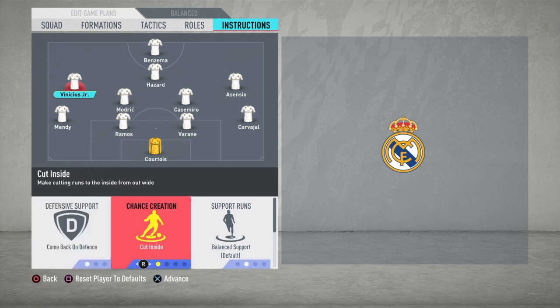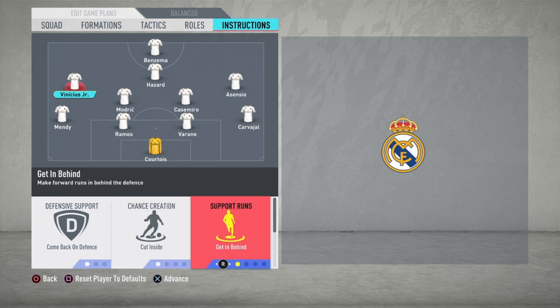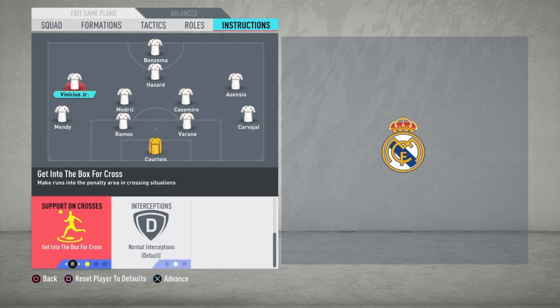For Vinicius Jr: cut inside — we all know he's very fast and can make runs behind defenders. He will be inside the box but will not distract Benzema, since Benzema stays central and can give balls to Vinicius to finish. Get in behind — he's a fast player, so you need him making wide runs or runs inside the box. Get in the box for crosses so he's ready for shooting or headers after crosses from Hazard or Asensio.